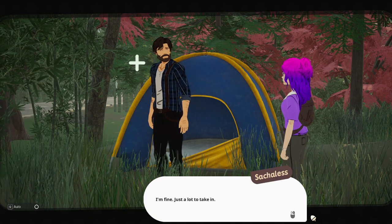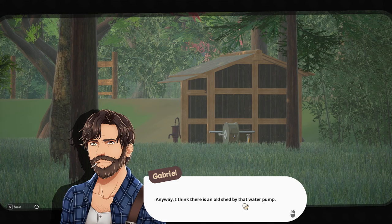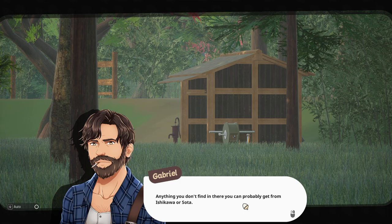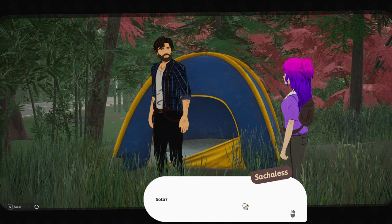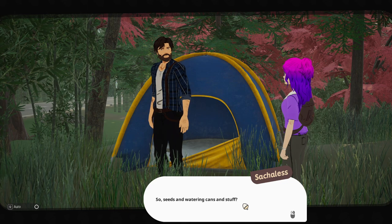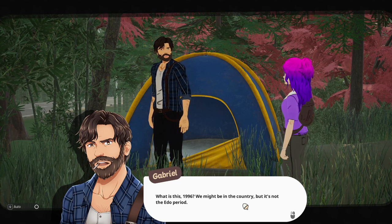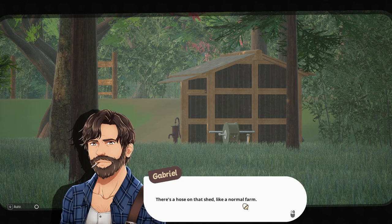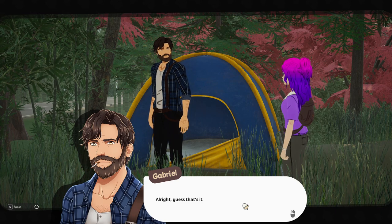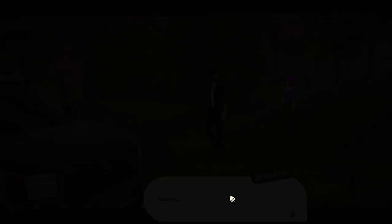"You all right?" "I'm fine — just a lot to take in." "I think there's an old shed by the water pump. I bet there's some tools in there to help get you started. Anything you don't find there, you can probably get from Ishikawa or Sota." "Sota?" "Sota's family owns the garden center in town — seeds and watering cans and stuff." "Watering cans? What is this, 1996? We might be in the country, but it's not the Edo period. There's a hose on that shed like a normal farm."